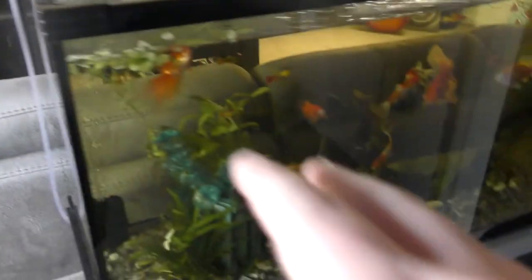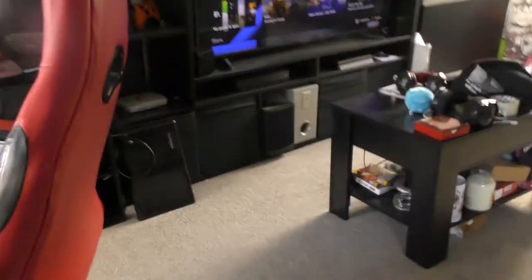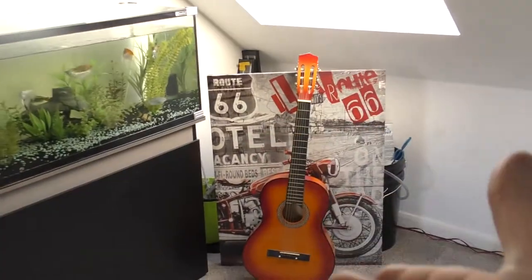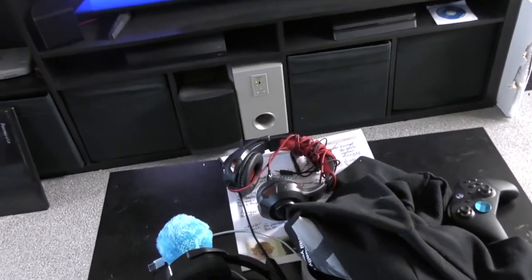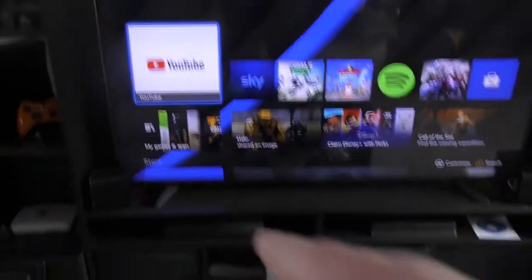We've got the fish tanks which I'll be doing a separate video for in the pet series, so I'm not going to talk about the fish tanks now. Over here we've got the wardrobe with stuff we basically don't have storage for — a guitar, fish equipment, and a coffee table with a bunch of stuff on it because there's just no room on the TV unit.